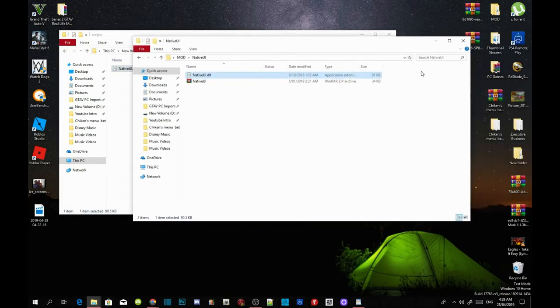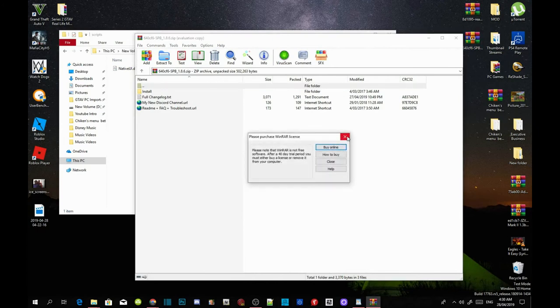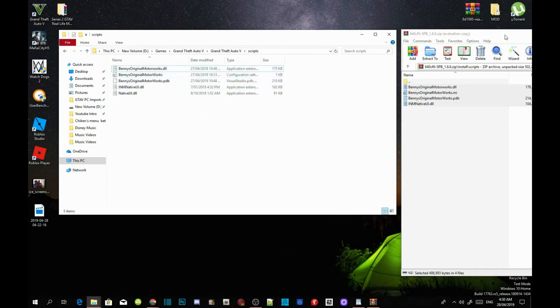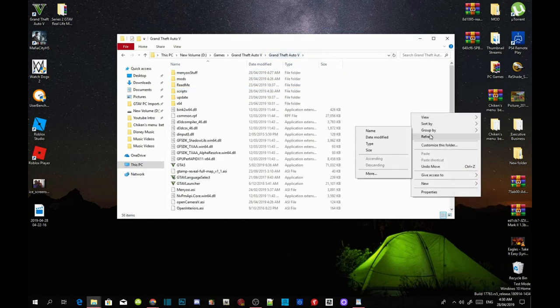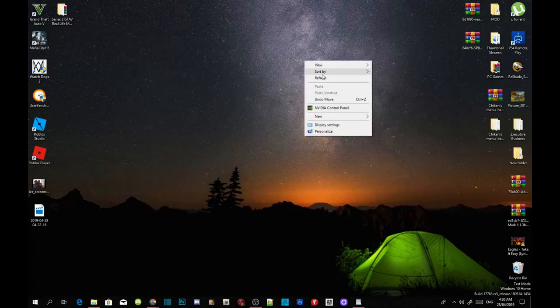We have now installed all our requirements. Now we are going to install the mod. Open up your SPB extract folder and wait a few seconds, then exit the application. Drag your extract folder to the side. Go inside the install folder, open up the scripts folder, select everything inside the scripts folder, and drag it into your GTA V scripts folder. Close the extract folder. Go to your GTA V main folder, right-click and refresh it. Exit out of your game folder, refresh your desktop, and I will see you in the game.